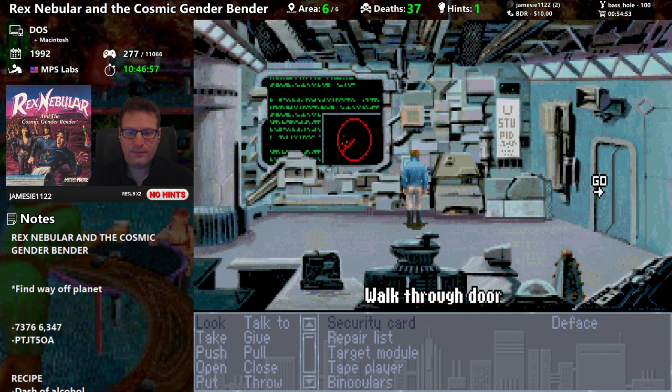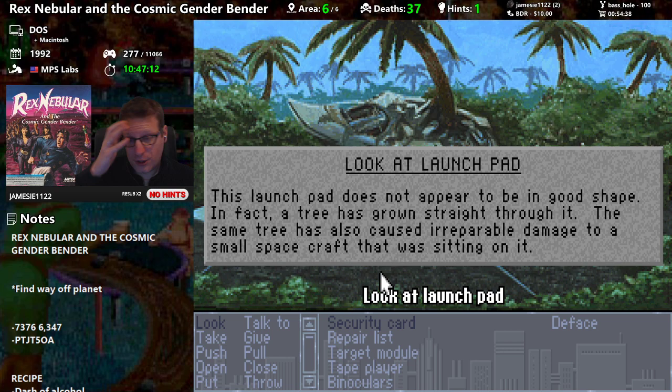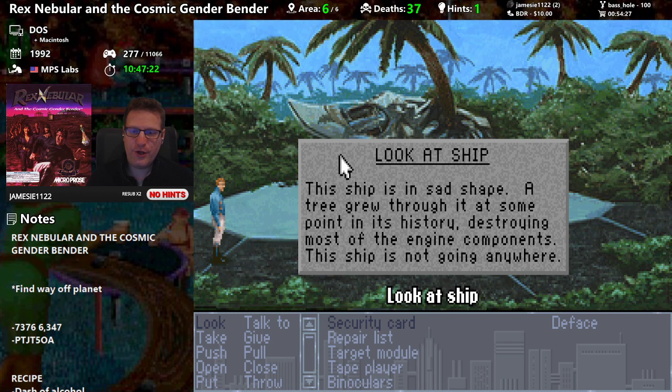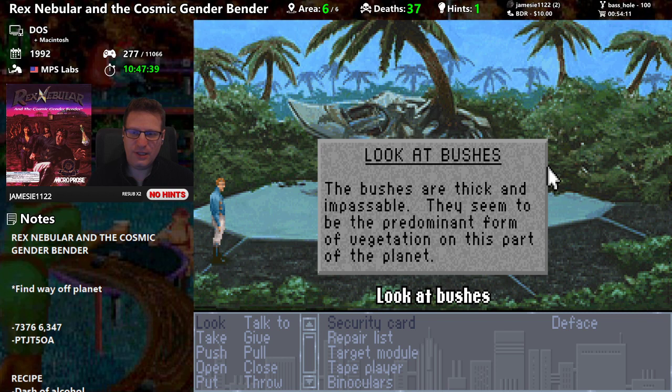The door is currently closed — let's try it. Are we going to die because of the gravity control? Launch pad — this launch pad does not appear to be in good shape. In fact, a tree has grown straight through it, and the same tree has caused irreparable damage to a small spacecraft sitting on it. This ship is not going anywhere. The trees here closely resemble those near your crash site, so perhaps you aren't too far from there.